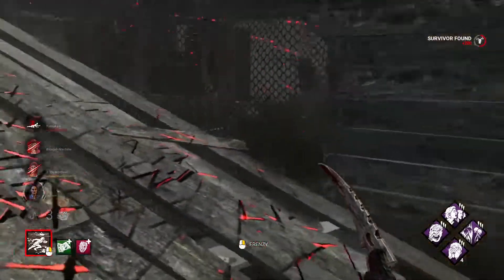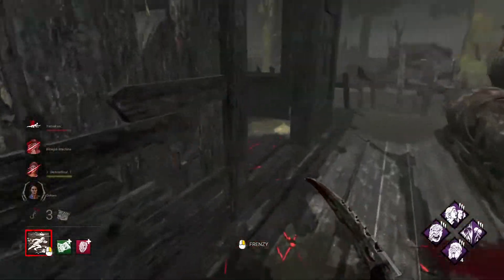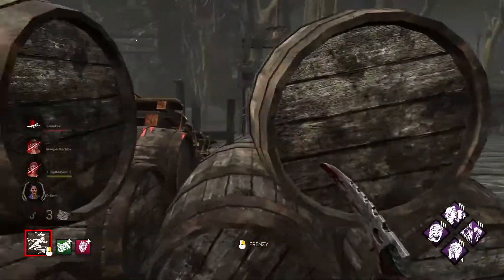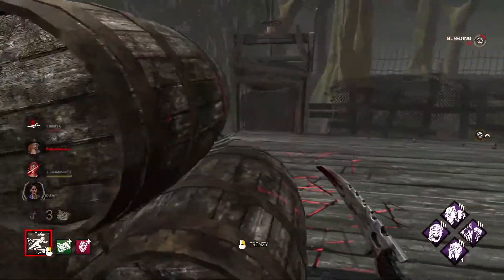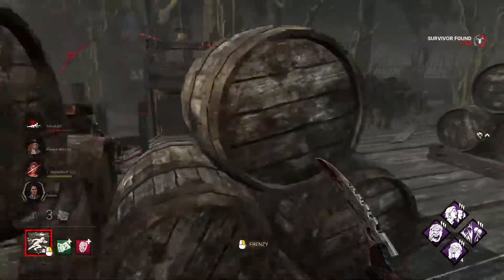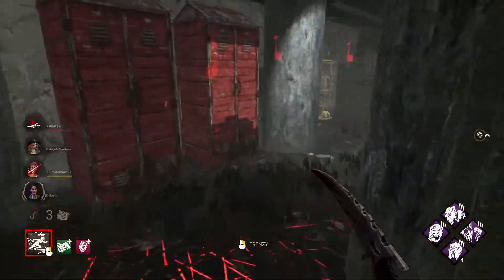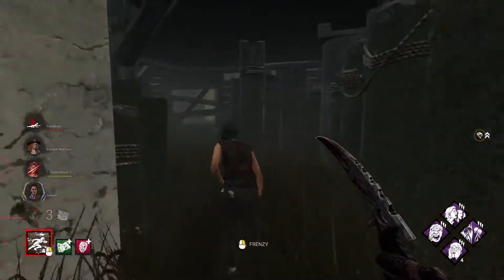This Nia is a very strong looper. I don't think I can get her here — that's a Resilience vault. Very, very powerful vault. Dead heart.